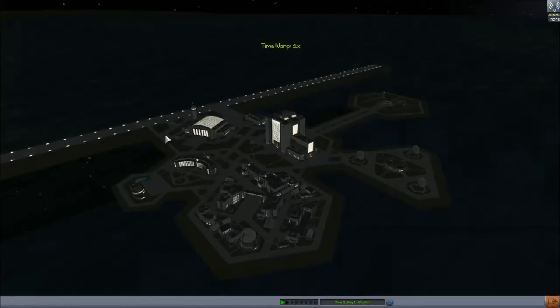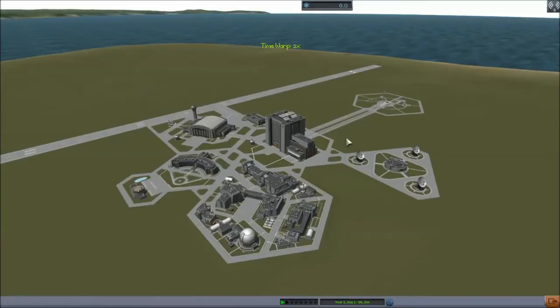Now we've gone through most of the buildings, but we haven't gone through the good ones. The runway and the launch pad are currently inoperable until we actually build some craft first. You build them in the VAB and the space plane hangar. The space plane hangar builds planes and it's got mirror symmetry, while the VAB — the vehicle assembly building — has radial symmetry. I'll explain those later, but first I'm going to talk about research and development.